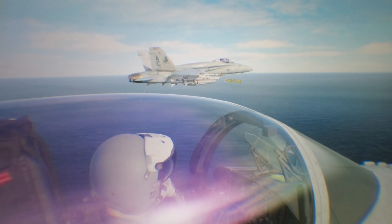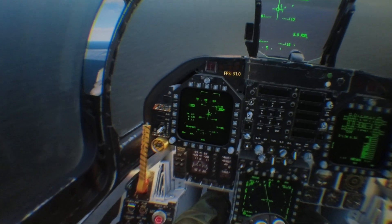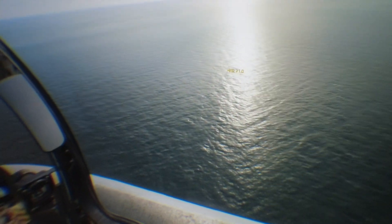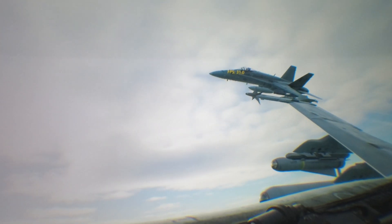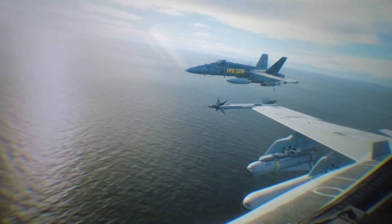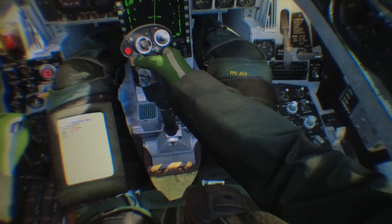Here we are — I'm going towards the carrier, about 10 miles away. The external view is okay; the internal is pretty good, a little wobbly but okay. You can see the sky I added — Scatter number 2. Frames per second: you can see they're around 30 here, but dropping to 24, 28, 27. As soon as I get to the carrier they'll drop to around 20-21.